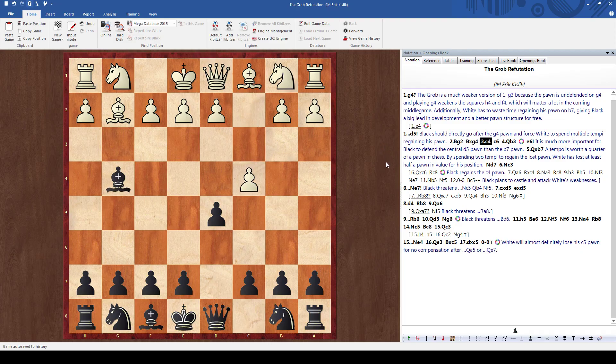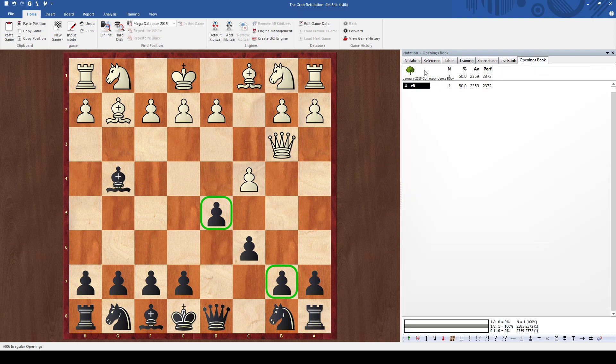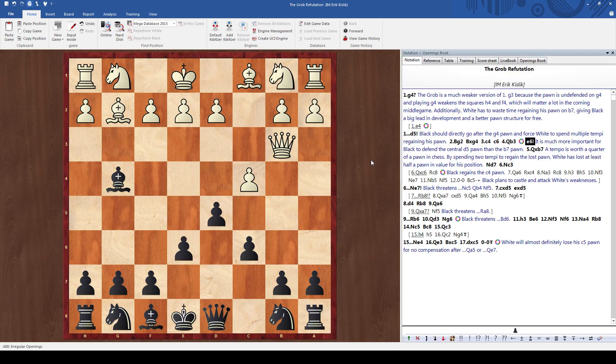White goes C4 and what I'm going to do is just hold on to the D5 pawn and make it a very strong pawn. So I go C6, and he goes queen B3. Black goes E6, which is actually very, very strong. The point is the D5 pawn is a much more important pawn than the B7 pawn. If we can just be really solid in the center, we'll have not only a lead in development but also a better pawn structure and better position in the center.